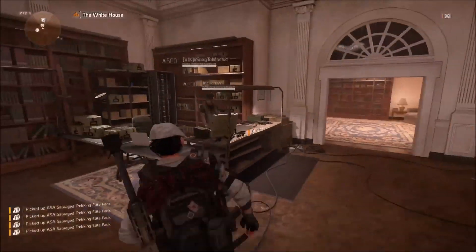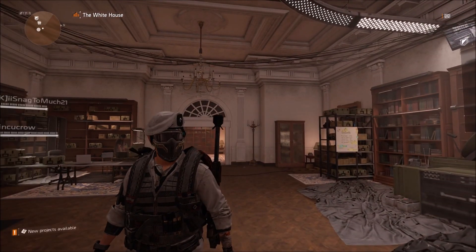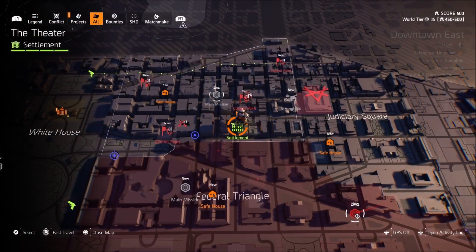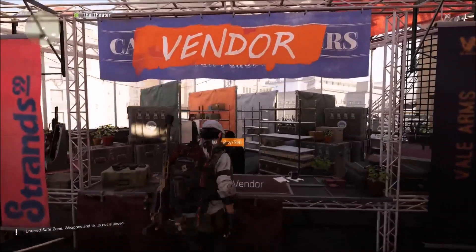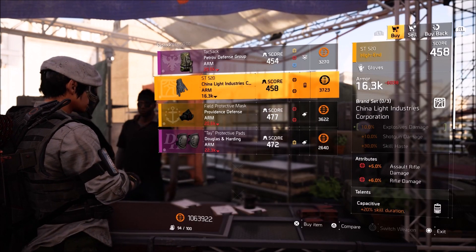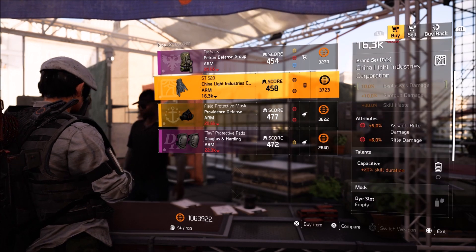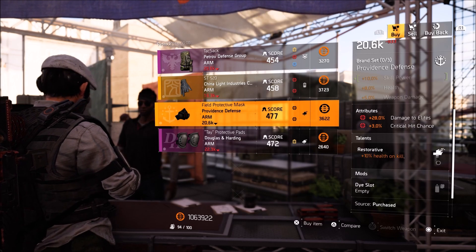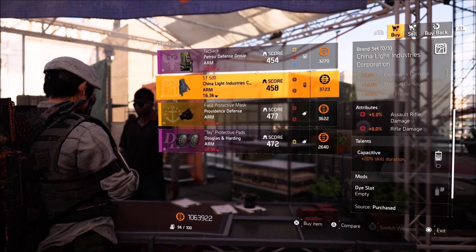Too bad that Alps Summit Backpack was not Gear Score 500. Next up is the Theater. Over here at the Theater we have Chenna Light Industries Gloves with 5% Assault Rifle Damage, 6% Rifle Damage along with Capacitive. Providence Defense Mask with 28% Damage to Elites, 3% Crit Chance along with Restorative. And that is it.